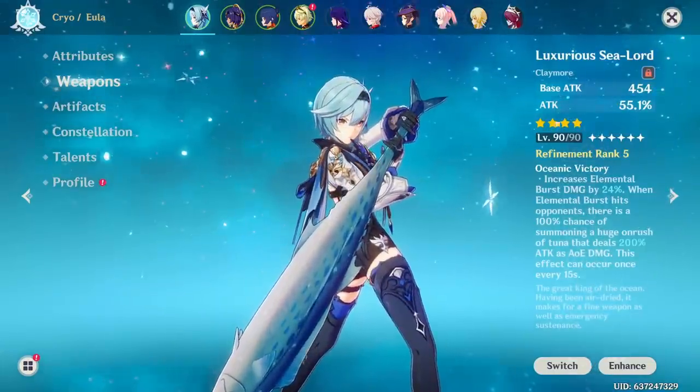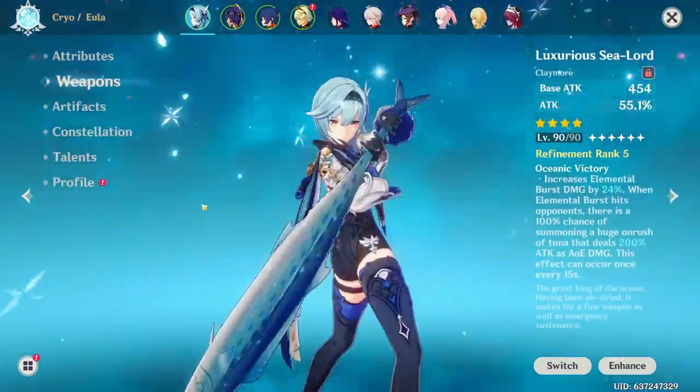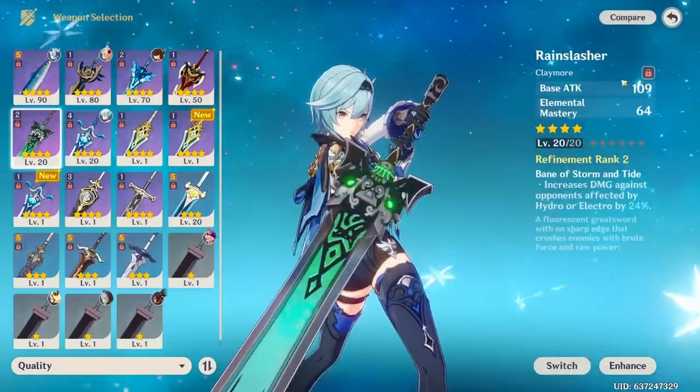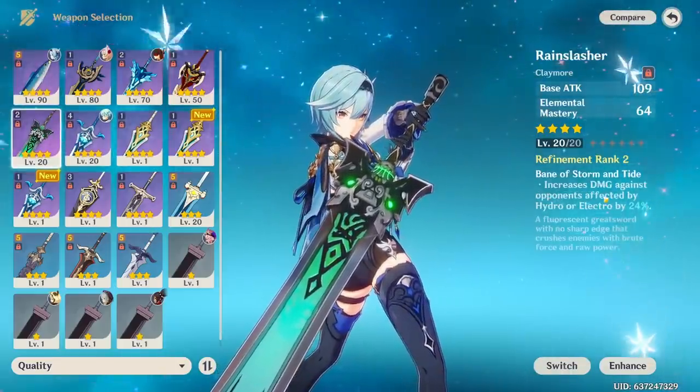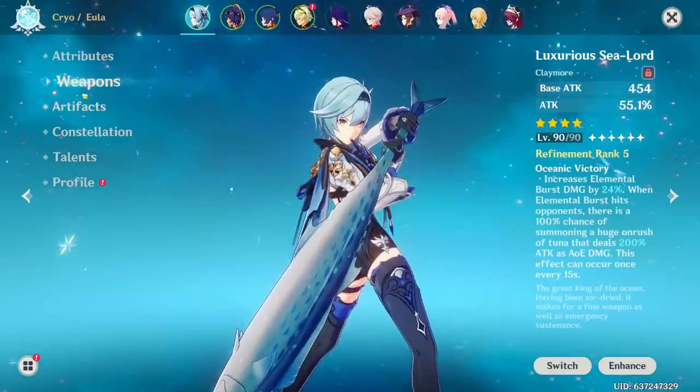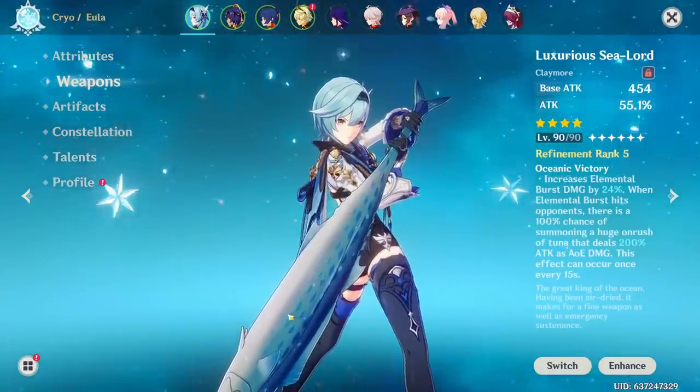In terms of weapons, I have the Luxurious Sea Lord, because if we're going to be making Eula a Hydro character, this weapon just makes the most sense. I could slap on the Pain Slasher — if an opponent is affected by Hydro you do more damage — but the fish fits this build better.